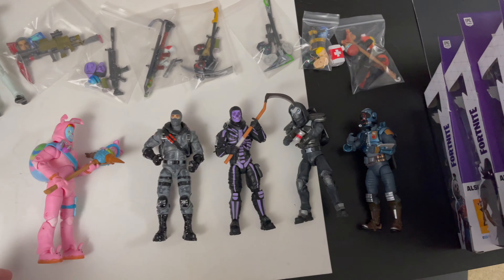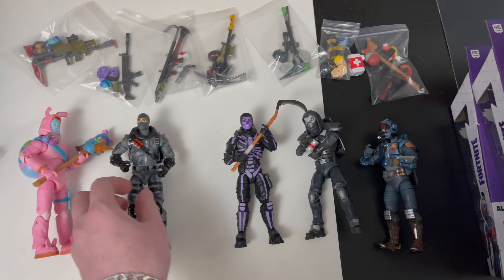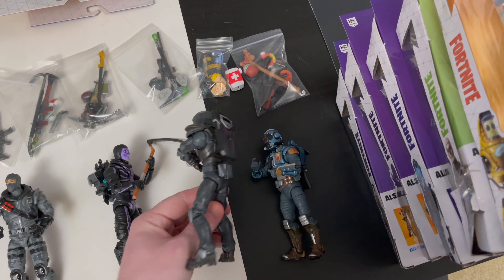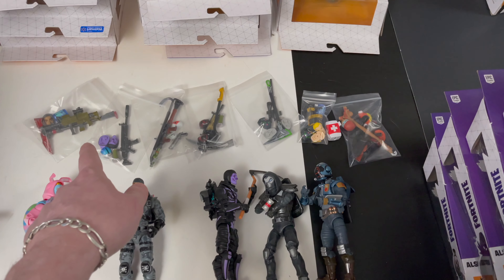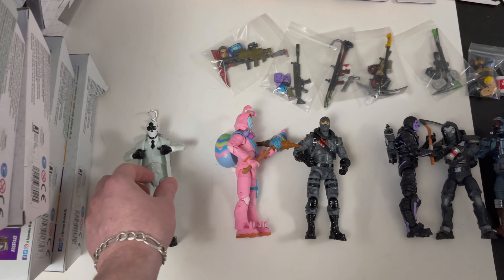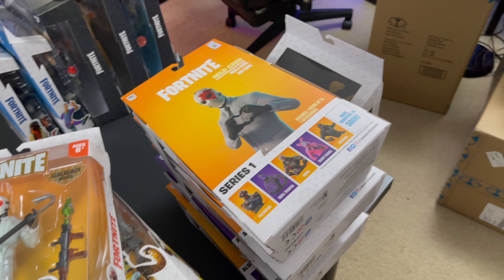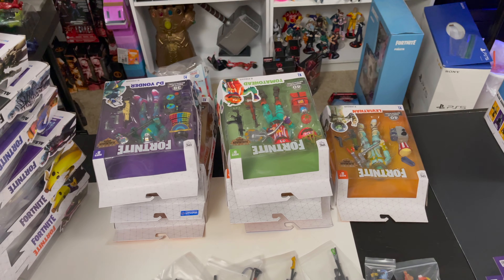These are all the Series 1 figures: Wildcard, Rabbit Raider, Havoc, the Purple Glow Skull Trooper — OG — the Enforcer with awesome back bling, and the Visitor, one of the seven. Got all their little accessories in each little baggie. I also got Fish Stick — I forget which series he's from but I just had to open him — and I picked up a couple extra Wildcards so we can have the whole gang. Let's get back to these guys and start opening them up.